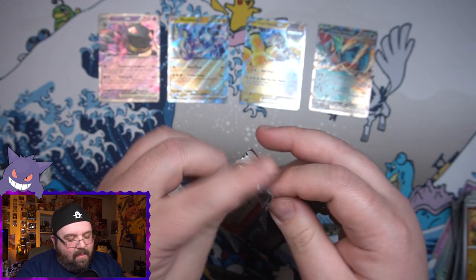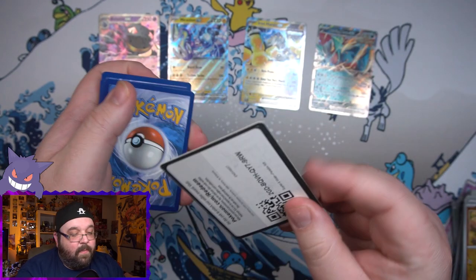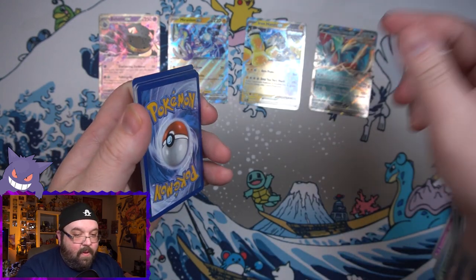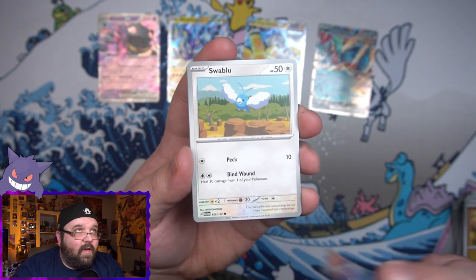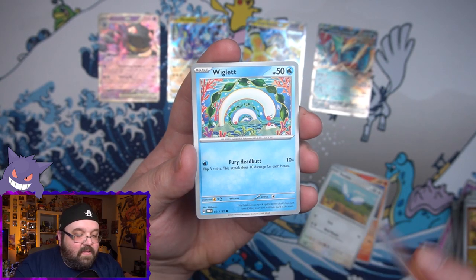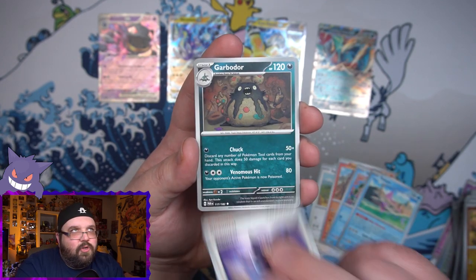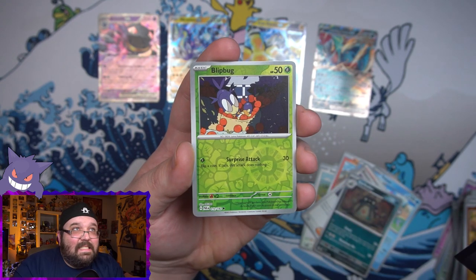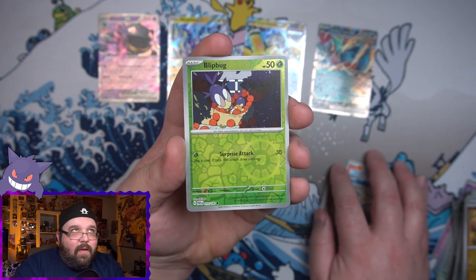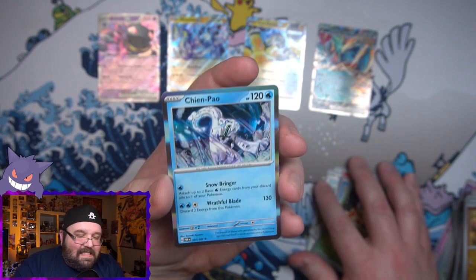We've got one last pack left. I did have back-to-back pulls in my recent Temporal Forces opening, so it can happen — let's see. We got Charcadet, a Swablu, we've got Pansear, a cool-looking Wiglett, we got the Venezuelan Fish, another Chantal, we got a Garbodor, a Reverse Wiglett, a Reverse Blipbug, and finally on the end — nothing. Nothing but disappointment.